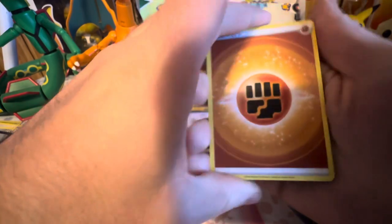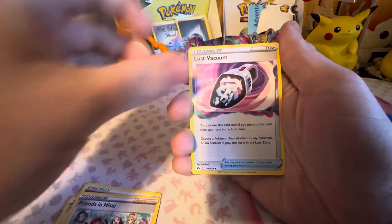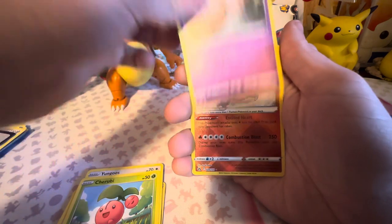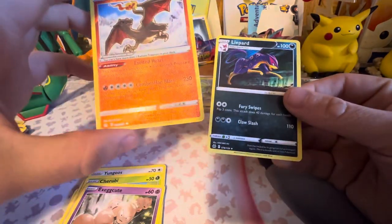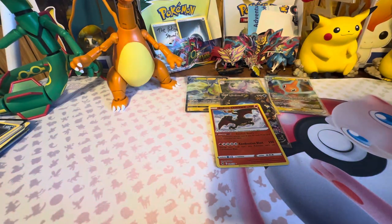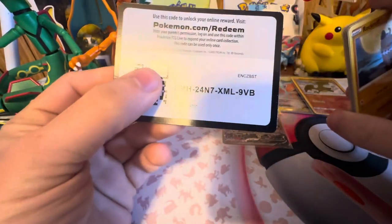We got a fighting type. Anyway, like I said, trying to get over being sick and just trying to return back to normal. Hey, we got a Radiant Charizard and a Lipard! So far been a good pull. Alright, last pack — can we go four for four? Certainly possible.